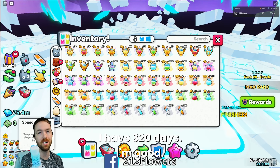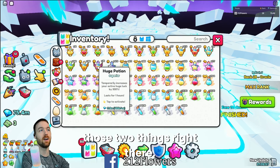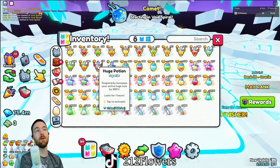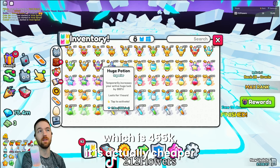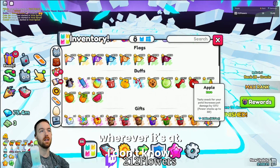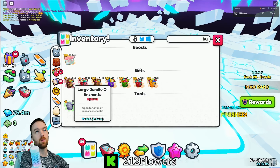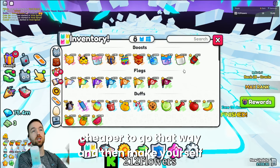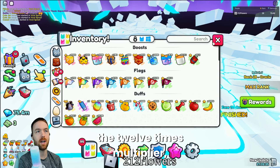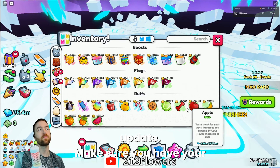I have 320 days, so I'm good. For Huge Hunter - everyone likes to hatch before the update - instead of going out and buying your Huge Hunter potion which is 455k, it is actually cheaper to just get the buckets with the goo in them and make yourself the potions. Those are going to be very helpful because we do have the 12x multiplier which is going to be up to an hour before the update. Make sure you have your fruits ready.